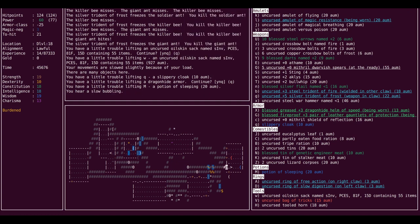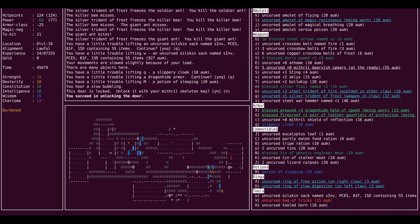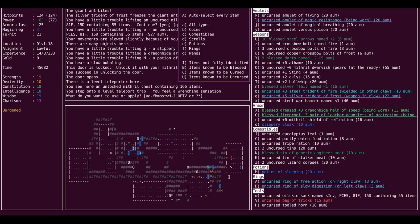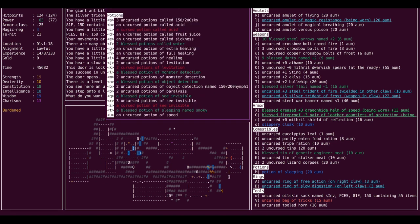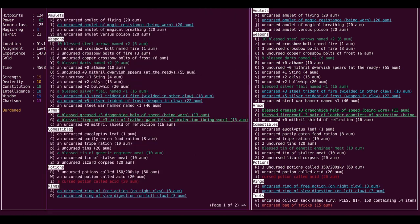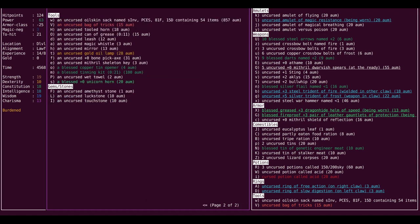I'll leave them here for now — monsters won't use them, and they need to get BUC identified anyway at the altar. I don't need the amulet versus poison. I think I'm going to skip over some inventory management and we'll be back after.